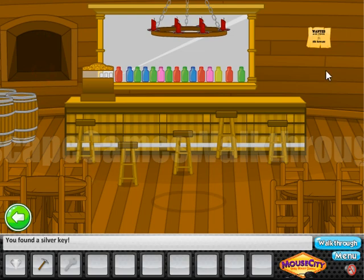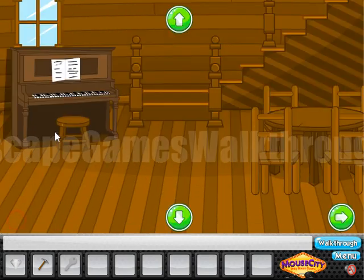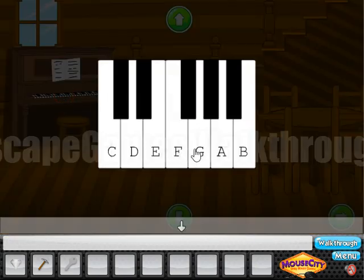Here we can see a note, and it contains the name of the crime: A, C, E, F, E, E, D. So let's go and play the piano — A, C, E, F, E, E, D — and we've got another nugget.